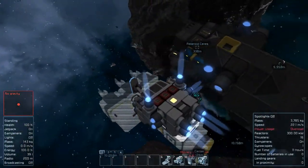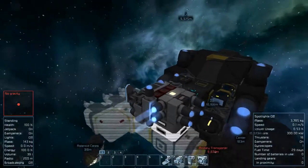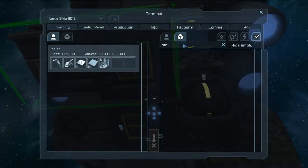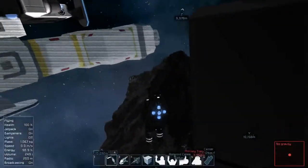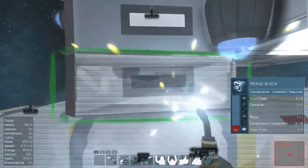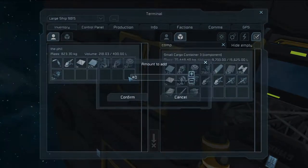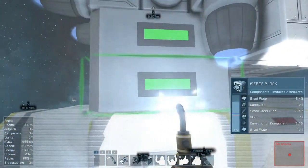Let's go ahead and move this around to the side so it's easier to access. The first piece we're going to want to do is that merge block. We'll probably need some steel plates, a few computers, some motors, construction components. Looks like we're just short a couple steel tubes — grab a few of those. There we go — good merge block!